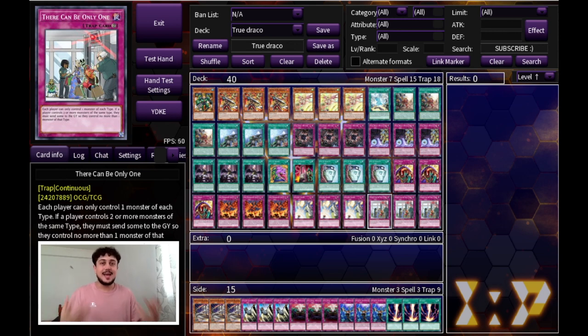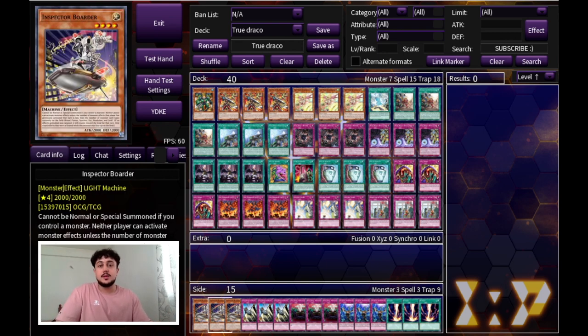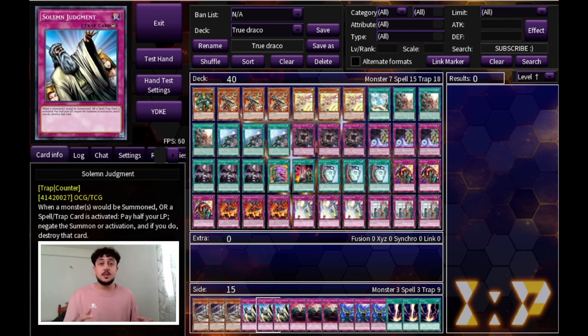That's it for the 40-card main deck. I usually don't like giving side deck recommendations because it's really up to personal preference and your local scene, and the banlist literally just came out so we don't exactly know what the meta is going to look like. That said, in the side deck we're playing triple Inspector Boarder, which is such a great floodgate. Then triple Solemn Judgment — specifically for when you lose game one and you know you're going to go first game two. Your opponent will know you're playing True Draco and run back row hate like Lightning Storm or Harpie's Feather Duster, so Solemn Judgment protects your back row.